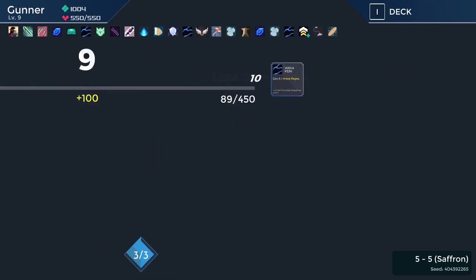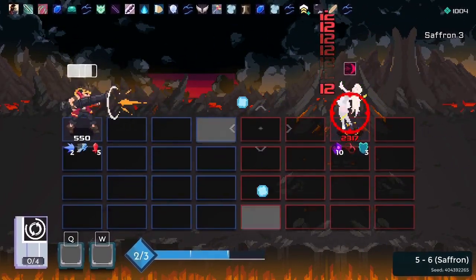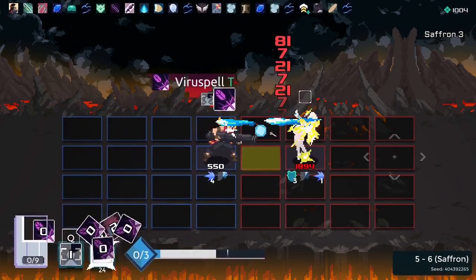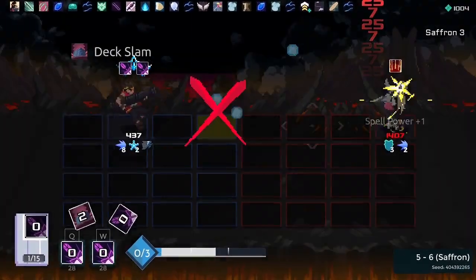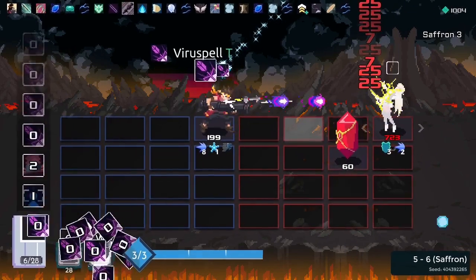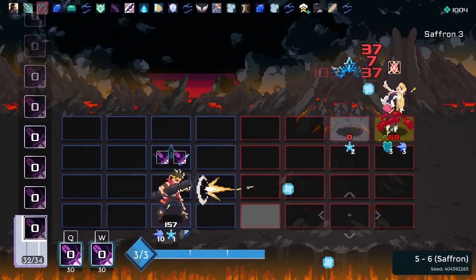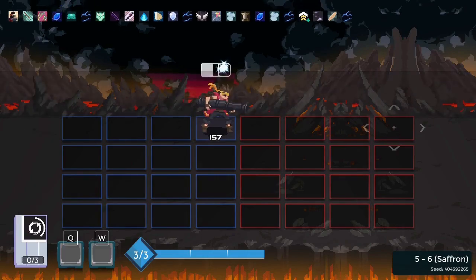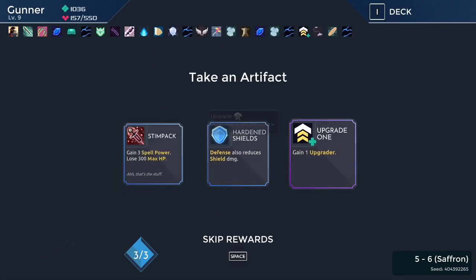Blue Blood would be great too. Ow ow ow — I got frosted, no! African Doll — should hit herself. Good, hit yourself. Okay I took way too much damage there — oh my god I need any health. This might end early if I'm not getting health around here. Get an upgrade sure.